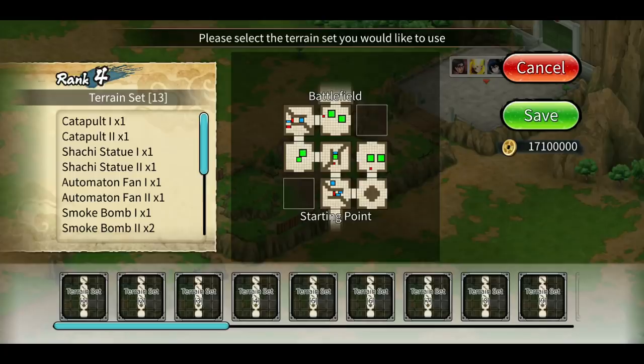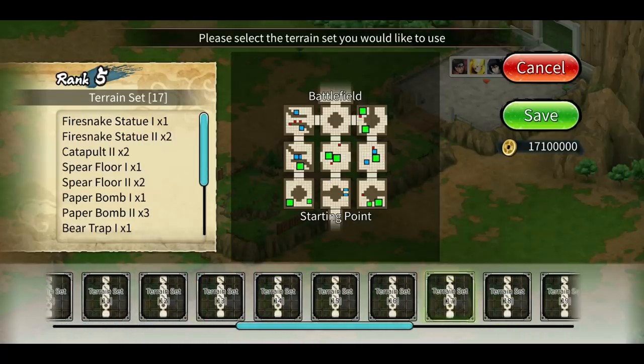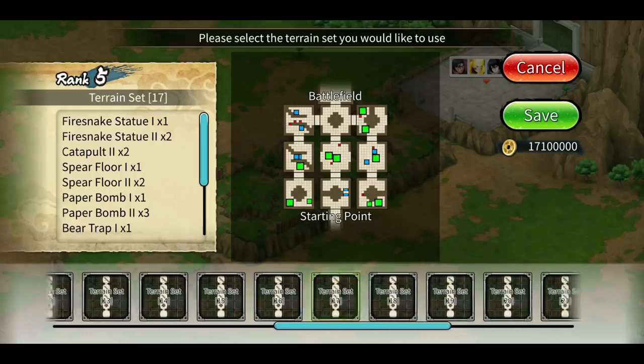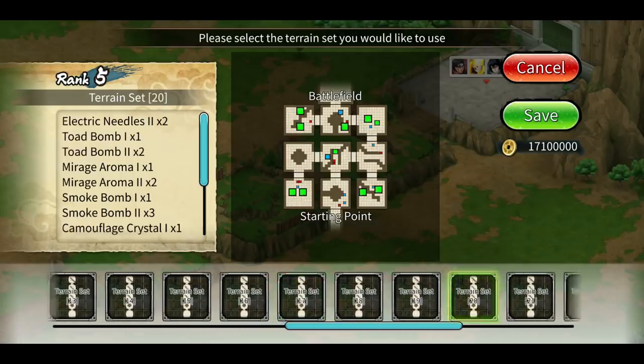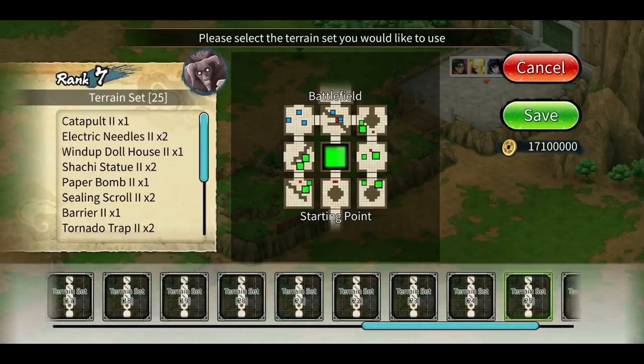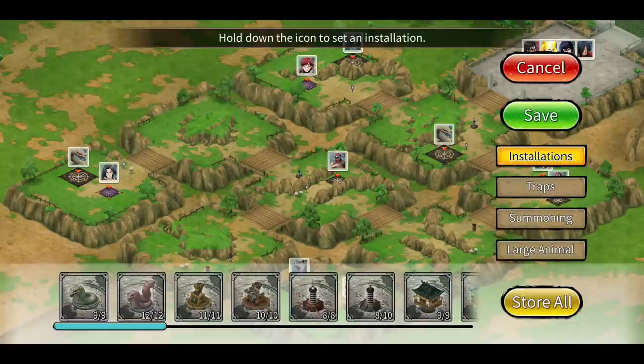There are only a few good terrains — choose one that forces the enemy to cover every single room so the fortress itself eats some time. My best selection is a layout where, if the supports get separated, the main shinobi has to travel two or three rooms to save them. Terrains 17, 20, and 25 fit this setup. I'm going with terrain 20 since I've been using it for almost a year and it works well.